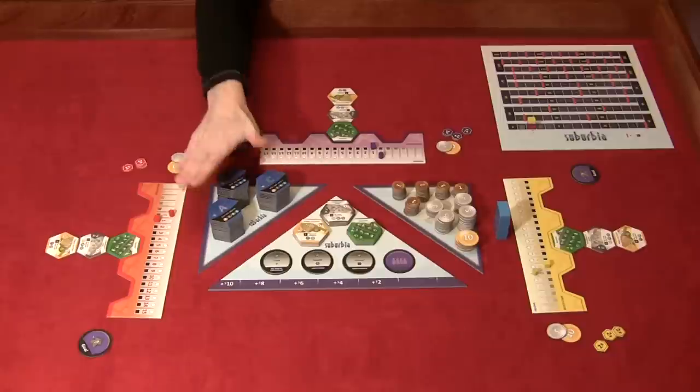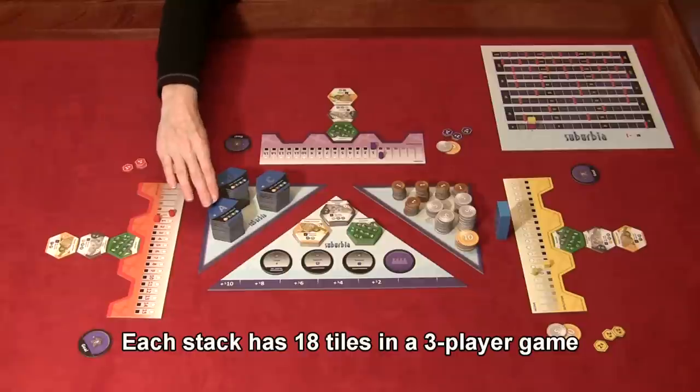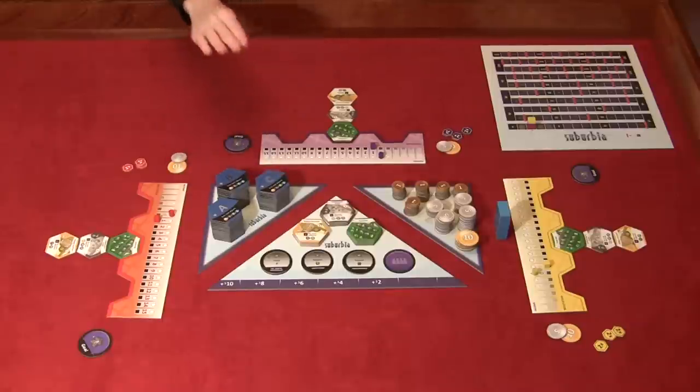This is the base of the real estate market. Each of these stacks has 18 tiles in it. There's an A stack, a B stack, and a C stack. You start with A; when A is depleted, you move to B, then to C.